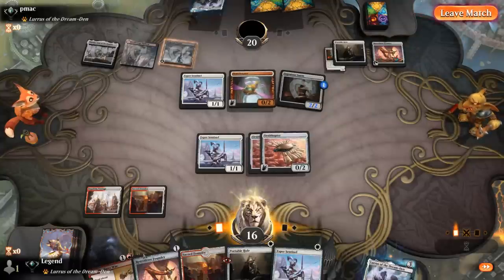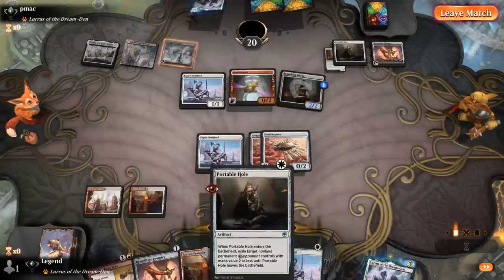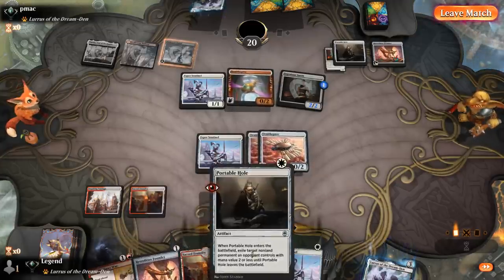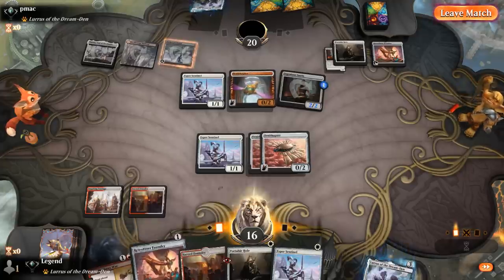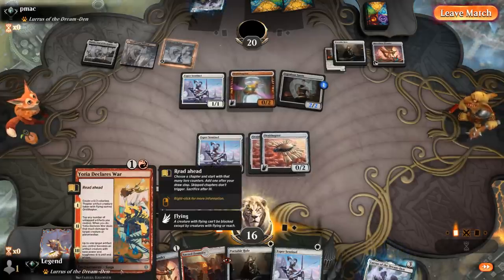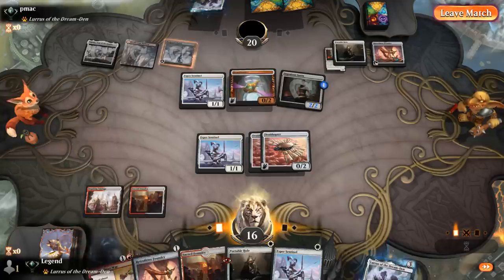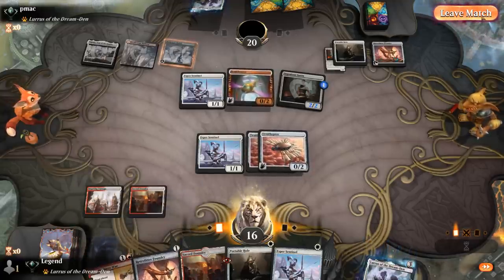Yeah, I guess they knew we had options. Once we pay the Sentinel tax, we're good to cast another non-creature spell. The play would have been Portable Hole the Portable Hole, get back Ingenious Smith, play our own Foundry. Smith is potentially going to find more interaction, and we still have Declares War to take over with Lurrus — if the opponent doesn't have it, we'll easily take over the game.